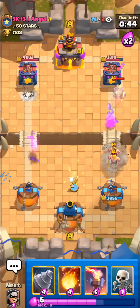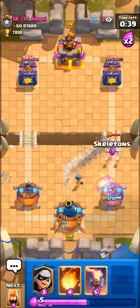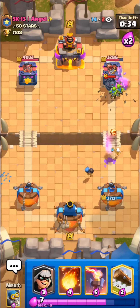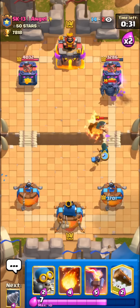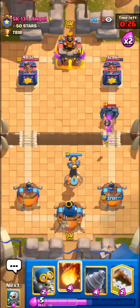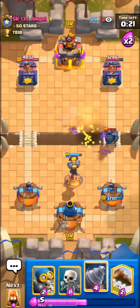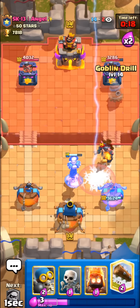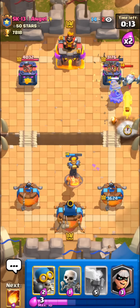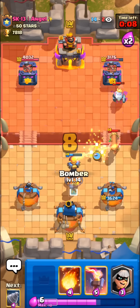He goes with the E-Wiz and defended fine, but spent quite a bit of elixir. With Goblin Drill you want to attack with drills plus Bombers at single elixir, and sometimes in double elixir you can go drills plus Fireball. Going with the Bomber here — it should also walk toward the other lane and counter push a bit. Going with the Goblin Drill, also going with the drill in the back this time just in case as a prediction Ghost.